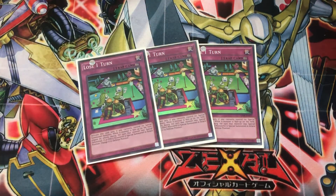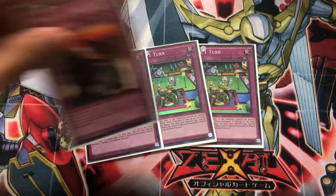Moving on to the trap cards. We have three copies of Lose One Turn — a very good card. Not a lot of people run it in this day and age, but it negates the effects of monsters the turn they're brought to the field, and this applies to all effect monsters. With the recent preponderance of large numbers of effects, special summons, chains, and different plays, having Lose One Turn is incredibly helpful for stopping your opponent from making their craziest plays.